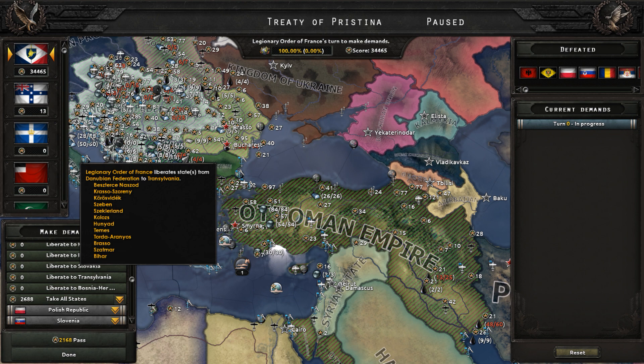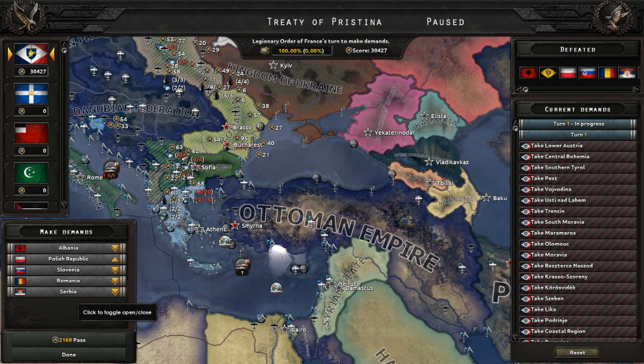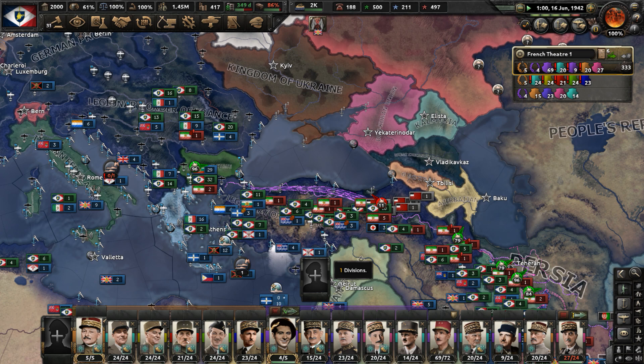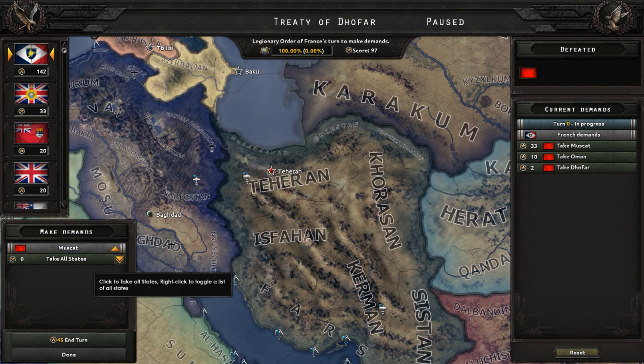The war is over. I'm going to make everything into puppets - just take everything, take all states. We're going to have a lot of events about balkanizing and partitioning the many countries of the Danubian Federation. Our playthrough is effectively over, but I'm still going to sit through all of these events. We still got to deal with Persia - oh, Muscat has been forced to surrender. They joined the war on the side of the Ottomans, but it doesn't really matter anymore.